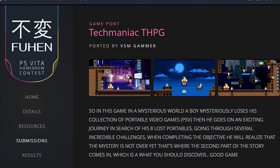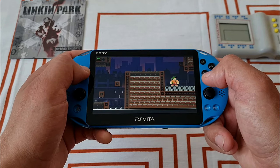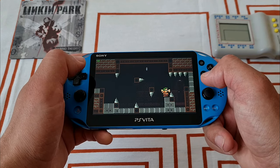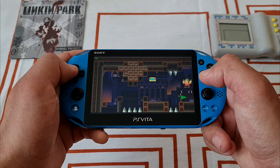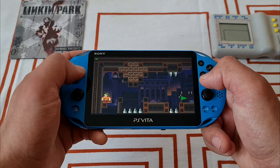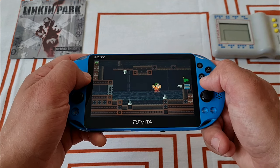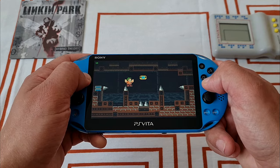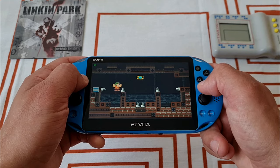Fourth is a port of Tech Maniac THPG by VSM Gamer. It is a 2D platformer with old school graphics where you are collecting items, and you can also gain new abilities like double jump. The game is okay, but I felt like it was unnecessarily hard due to the weird hit detection of the spikes scattered all over the place. You don't even need to touch them and you are dead already, which sends you back to the last checkpoint — which sucks, obviously. Try it out if you like what you see.